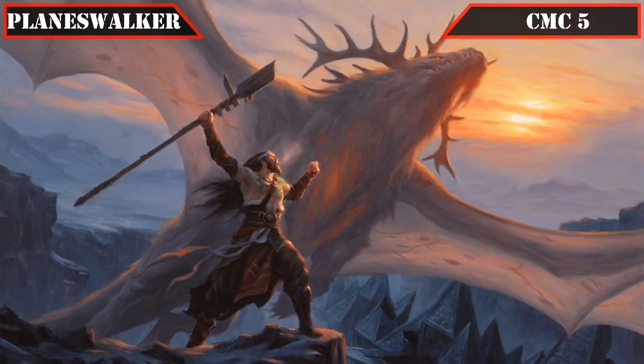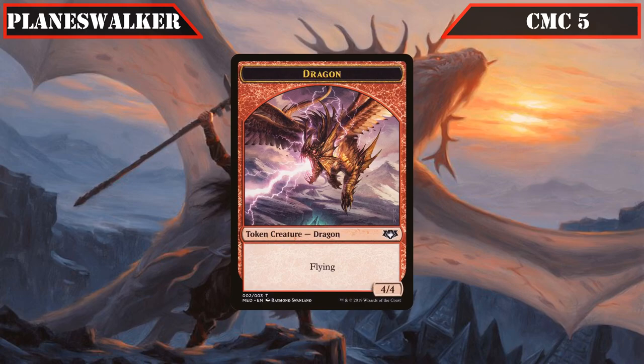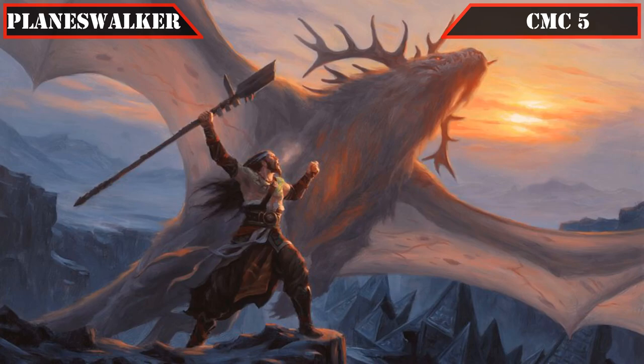Our only planeswalker is Sarkhan the Masterless in the CMC 5 slot, who comes into play with 5 loyalty. His passive has each dragon we control deal 1 damage to any creature that attacks us or a planeswalker we control. His plus 1 turns each planeswalker we control into a 4/4 flying dragon until end of turn, and his minus 3 creates a 4/4 flying dragon token — his passive alone making it nearly impossible for opponents to attack us once we have enough dragons in play, while his token creation generates more board presence to pressure the board further.